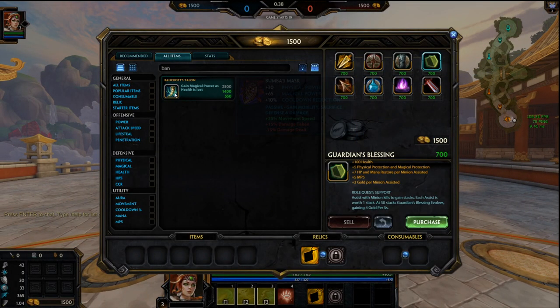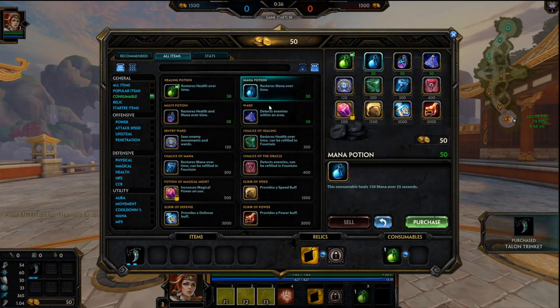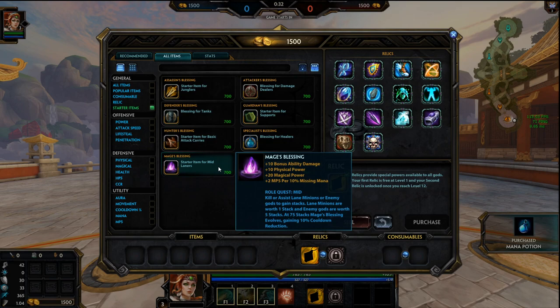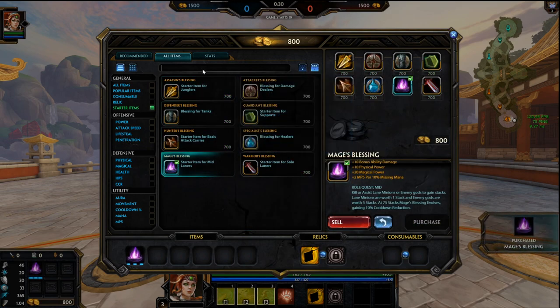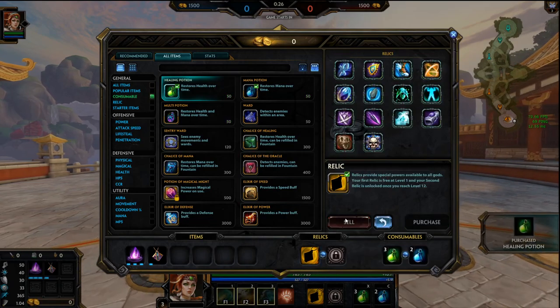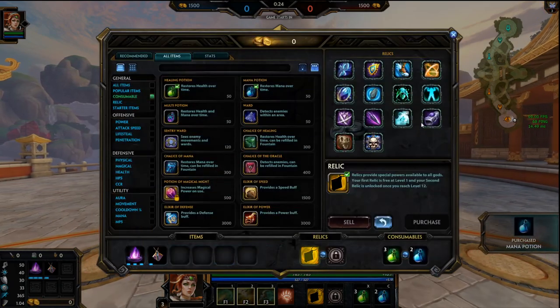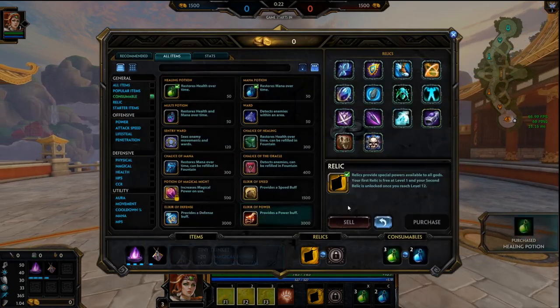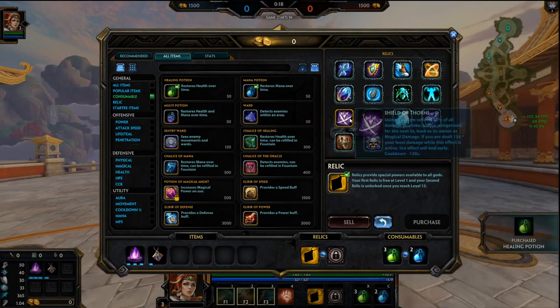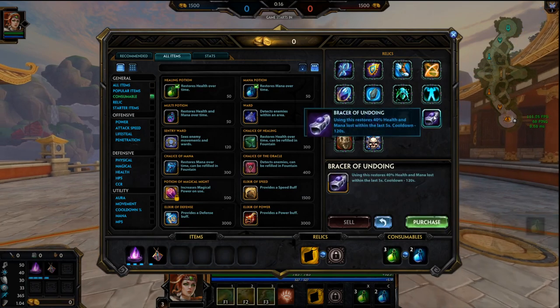Let's start off with the tier 2 Bancrofts. We could do Mage's Blessing — yeah, let's do Mage's Blessing Bancrofts. Because she doesn't have insane mana issues, she has some, but she can benefit from the damage from Bancrofts. Specialist Blessing does work on RDO, I just prefer Mage's Blessing because of the damage.